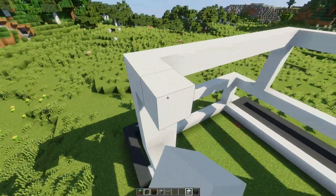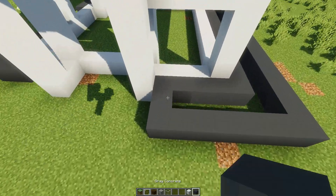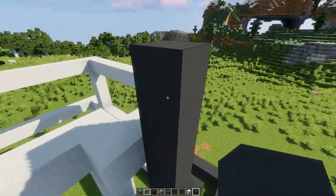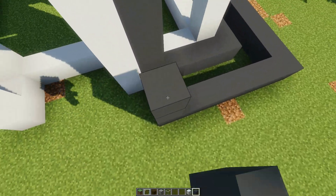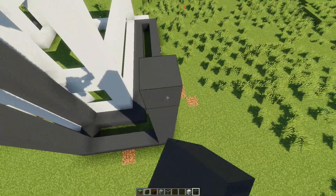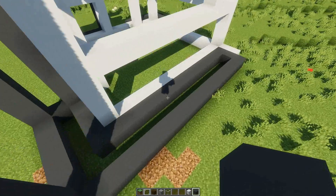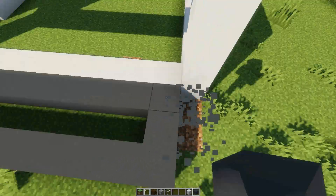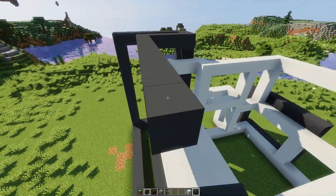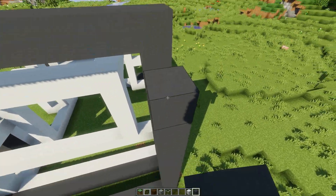And you can already kind of see it definitely is starting to feel a bit more — I mean, the main goal when building any kind of house in this style is that you pretty much just want to keep this main theme of boxes. As long as you've got boxes, it's gonna work. Pretty simple rules, basically. So we'll come back around here, and having it being a bit off-centered will probably help with the look. And then throw down that, throw up this.